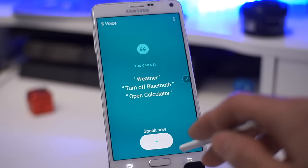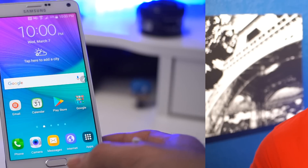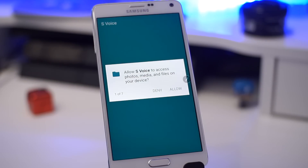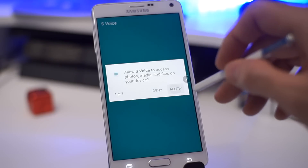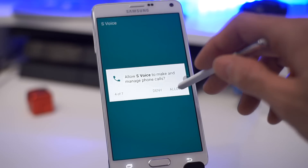To disable S Voice, double-tap the home button twice rapidly. It's going to prompt you asking if you want to give it access — hit Allow. You have to go through the setup the first time so you can disable it. Just follow the prompts.